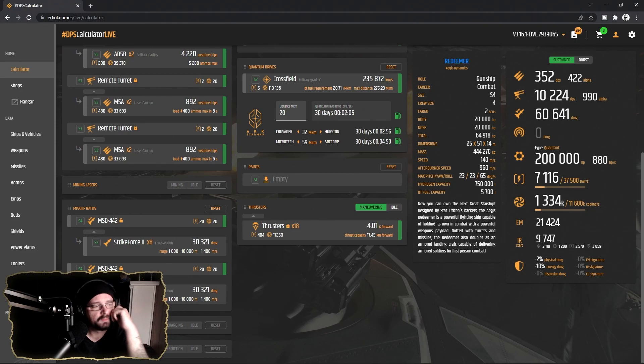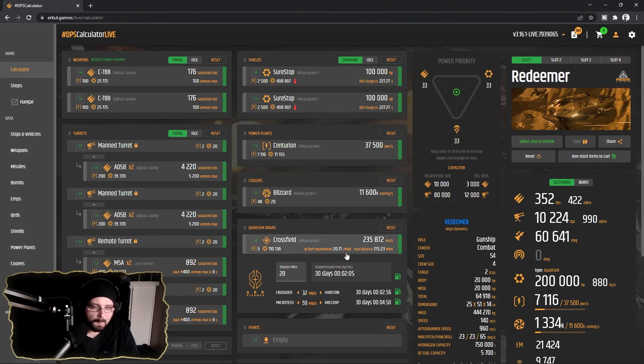The missile payload is okay — you know, S2s. The quantum drive is a little higher than I anticipated: it's 235,000, which is pretty quick for stock. I'm not sure you'd have to change a whole lot. This would be able to do claim sites, and quite a bit of the more difficult bounty missions. The shields could be a little better, but having two S3s would be fine I think.